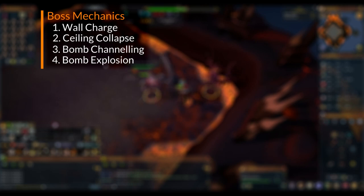Like all God Wars 2 Generals, the Twin Furies follow a set rotation: wall charge, ceiling collapse, channeling bomb, and then bomb exploding. Then they repeat. Let's look at each mechanic in more detail.